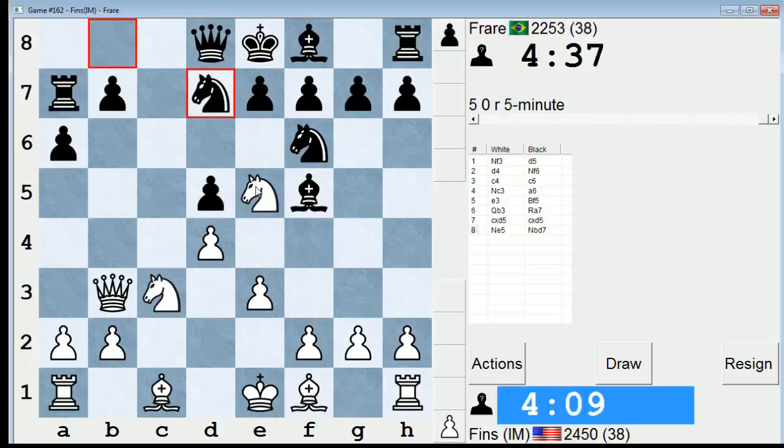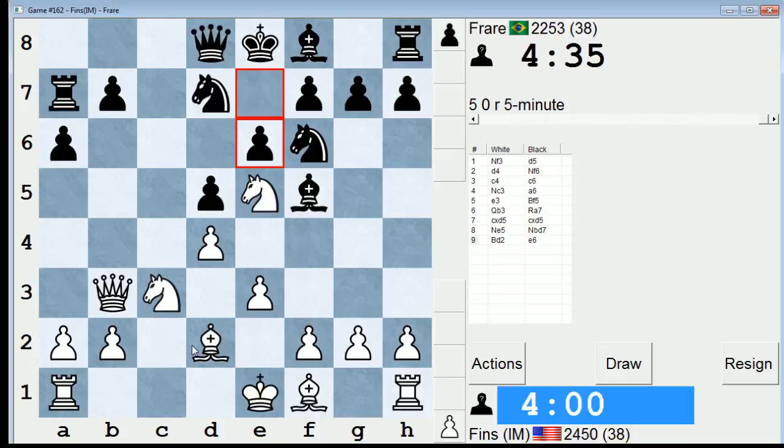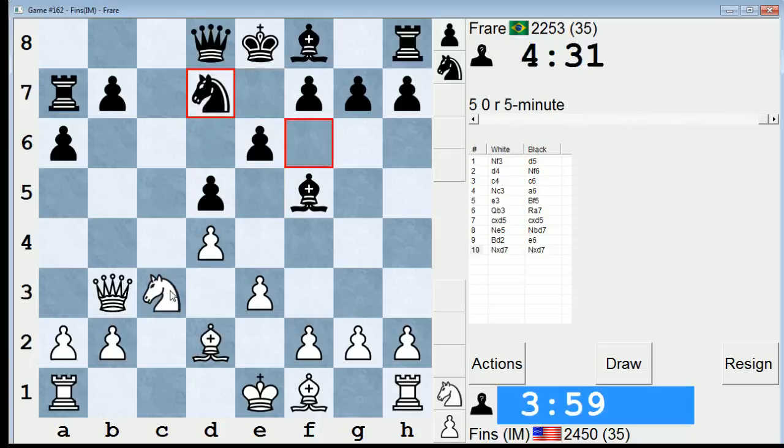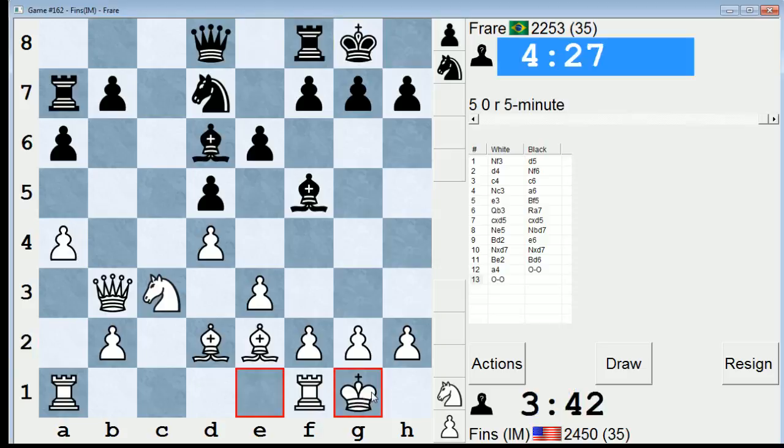I can't take on d5, I don't believe, because he can take on e5. But I can play bishop d2 and just develop. He plays e6, solid. Let's take. Takes with the knight. Let's just keep developing. I could play b5 somewhere soon. Don't know that I'm overly concerned about that, but it's a possibility. Just to hedge against that, let's play a4. I don't think I'll regret having played a4.